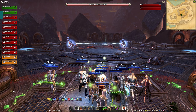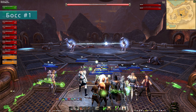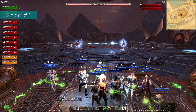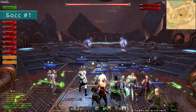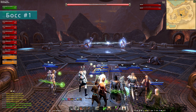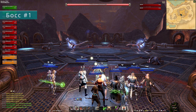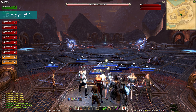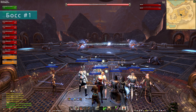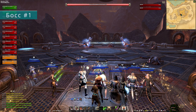Первый босс фабрикации — он же главная помеха у начинающих групп, неподготовленные рейды складываются прямо тут. Две электромеханические курицы: негатрикс и позитрокс. Товарищи противные, делают больно и танкам, и хилерам, и дд. У этого сражения есть целая куча разных тактик — и самое сложное, по ощущениям, это тот вариант, который задумали сами разработчики. Поехали разбираться с тем, что боссы могут, чтобы понимать, как с этим бороться.